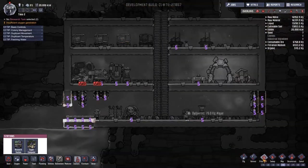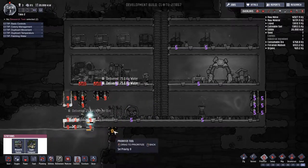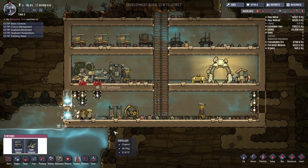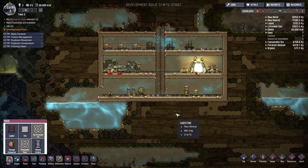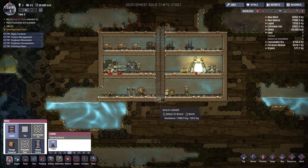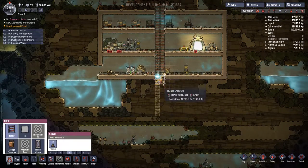I learned you can hit the priority button and then select what you want prioritized — so I want this water connection prioritized and they'll go do it faster. Our base is looking so much better. They should have access to water now, and I think it's time to dig down here. Let's make this ladder go straight down — what's down there? Maybe oxygen. Maybe we'll actually tap into that oxygen.